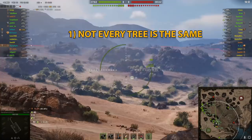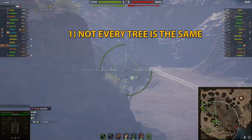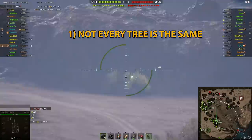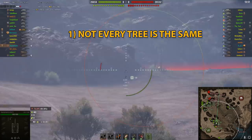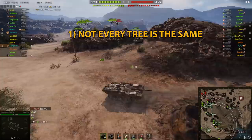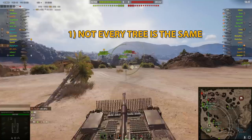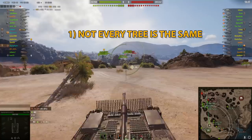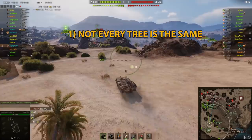The first tip is: not every tree is the same. This is more for people who have just started the game and get frustrated by different tank types or trees. A German friend of mine started to play and obviously wanted to go for a Tiger 1, but the Tiger line is not really that easy to play. The Tiger 1 doesn't really have any armor for its tier — it's a good sniper though. The Tiger 2 won't get any better, and the E-100 is not that good because of the huge amount of gold spam at tier 10. Meanwhile, the Leopard 1 at tier 10 is not really that good either.